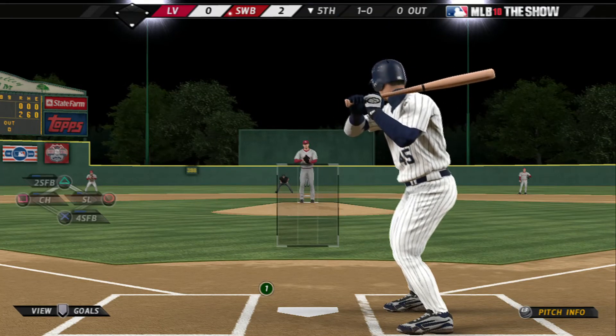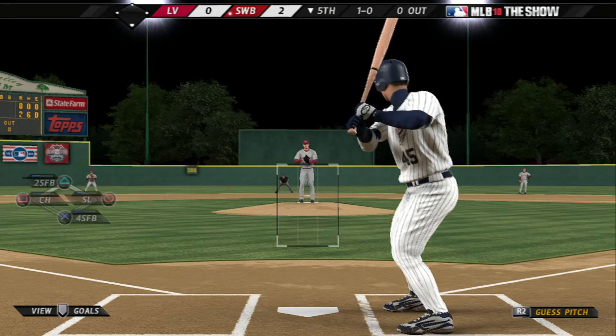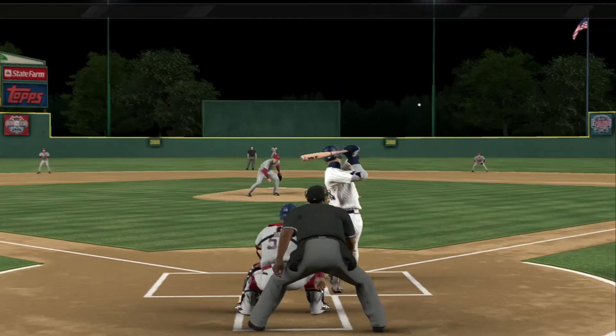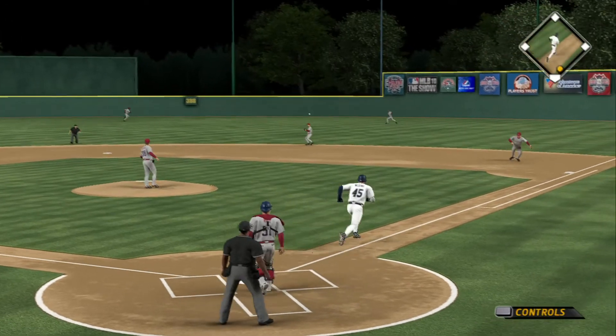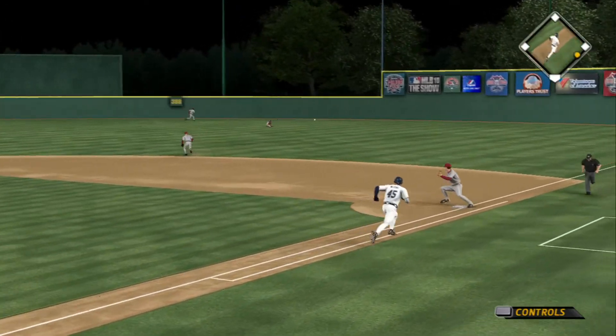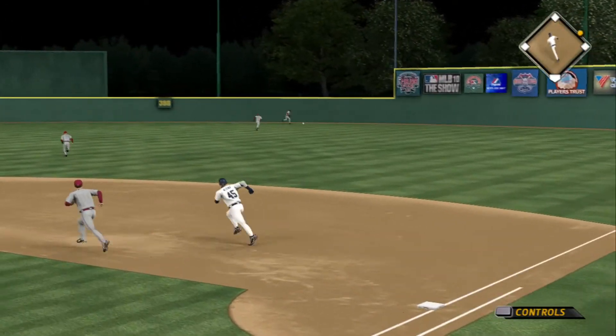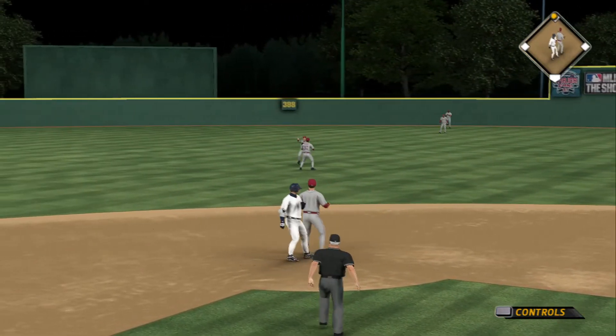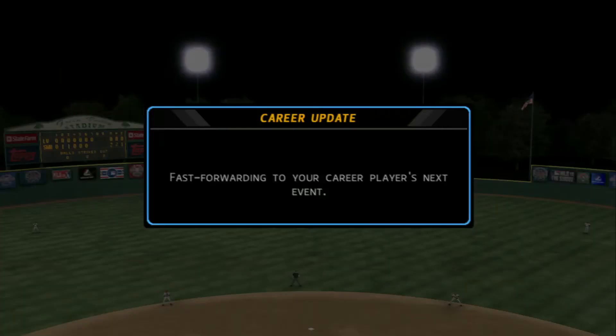And here in April, guys' arms still aren't 100% stretched out, so we'll see how long it goes before that bullpen gets active. Now a ball lying toward right center, and this is going to find the alley as he might have himself his second double of the ball game. And he will pull into second with a leadoff double.